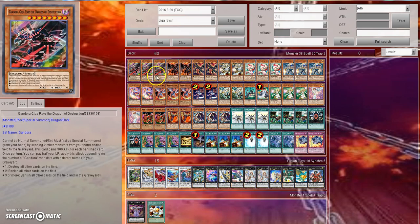If you have three or more Gandora monsters with different names — say a Gandorra X, a Gandorra, and a Giga Rays in your graveyard — and you drop a Giga Rays, you can pay half your life points to banish all cards on the field and in the graveyards. Then he just becomes huge, like 15,000-plus attack.